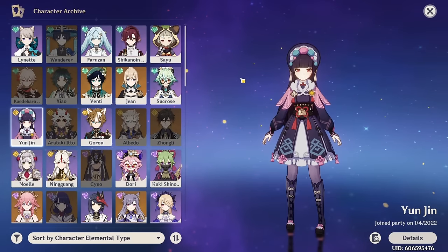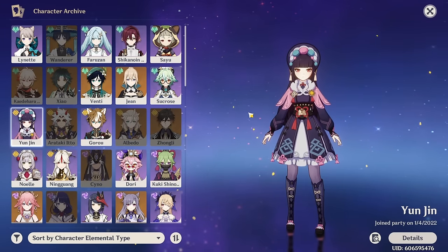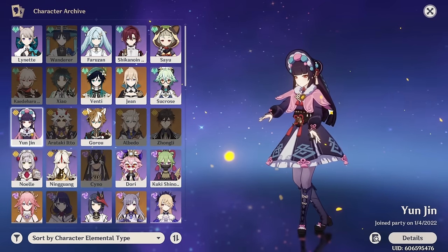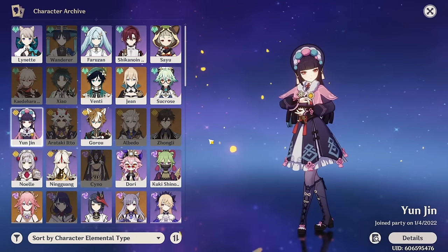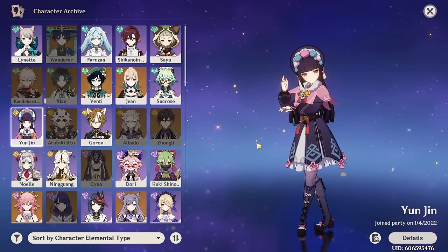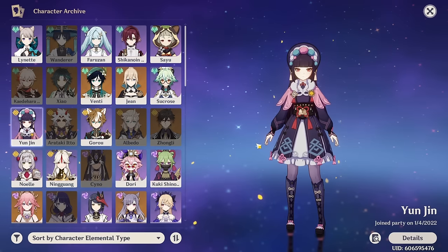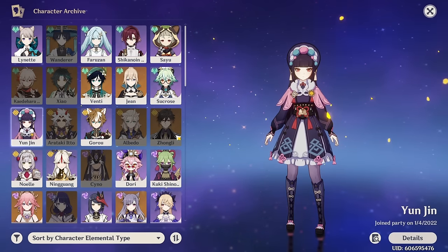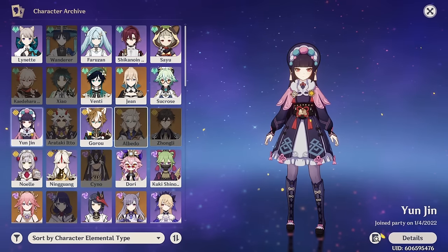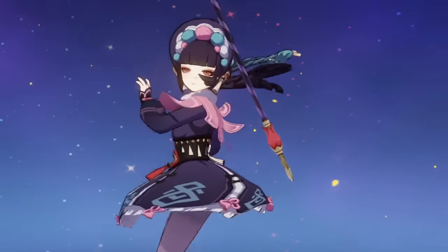The next forgotten thing in Genshin is a Geo character release. The last Geo release we had was all the way back in 2.4 with Yunjin. As you can see, the Geo roster is very small, only made up of 7 characters — 8 if you include Geo Traveler, but I'm not going to count that. I know Navia is Geo, but I'm just going to pretend she doesn't exist right now just to further prove this point. Not much else to say on this one, but yeah. Moving on.